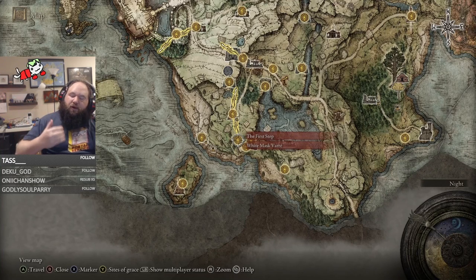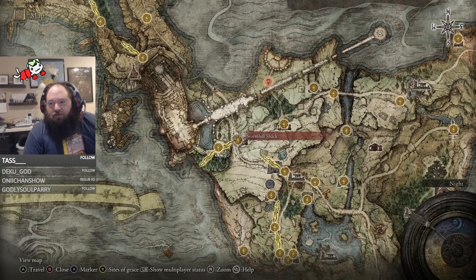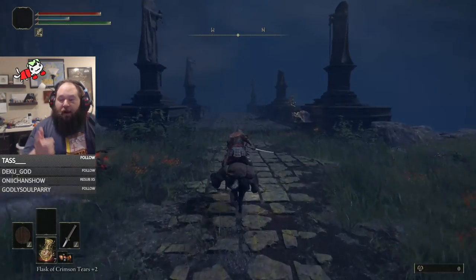If you're going to be trying to get the Volcano Finger at the very beginning of the game, it is possible. It might not be easy, but you can do it. The way I went about this is I went from the First Step all the way to the Storm Hill Shack as normal. You can just ride past everything, picking up the graces and map pieces as you want, and ultimately we're trying to go around the castle.